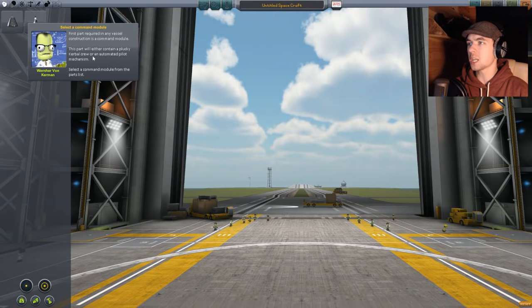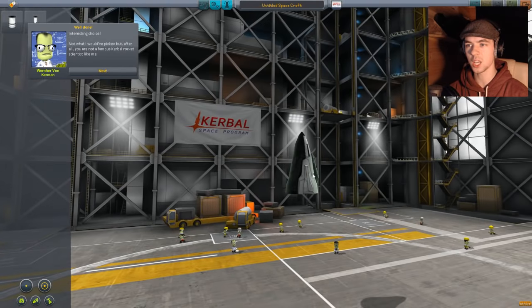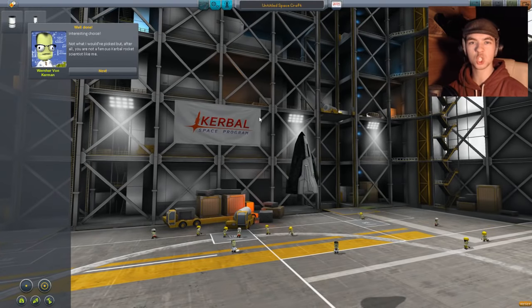This part will either contain a plucky Kerbal crew or an automated pilot mechanism. Select a command module from the parts list. Where's the parts list? Oh, now I can move the camera. Fucking construction!